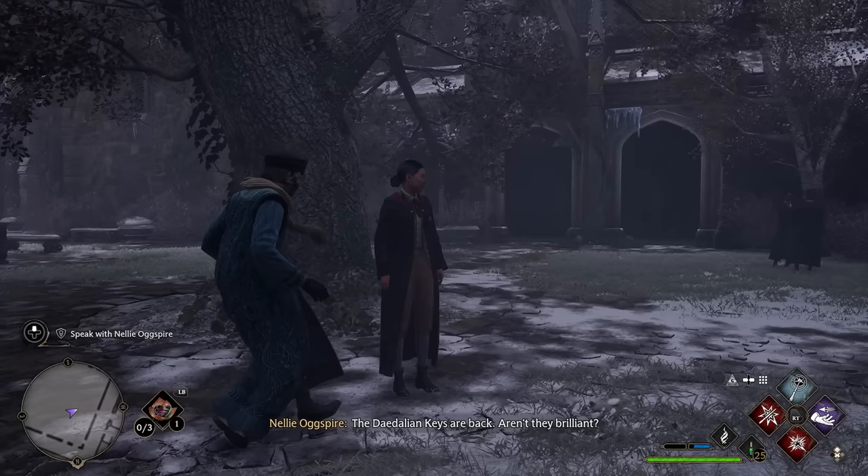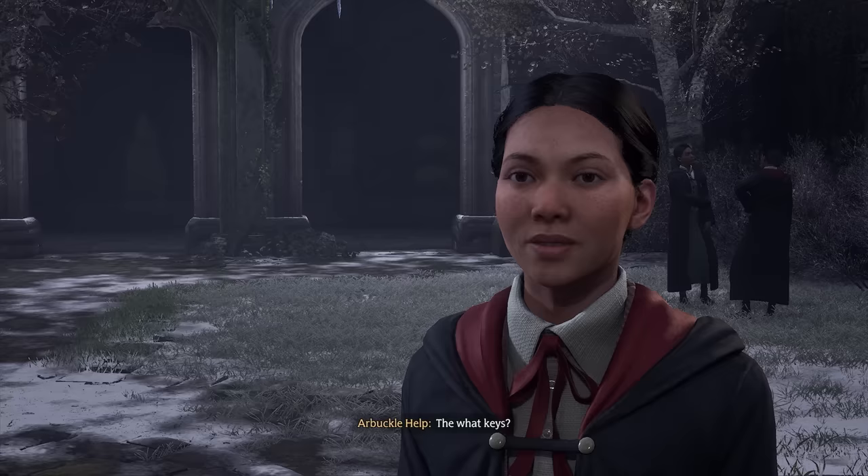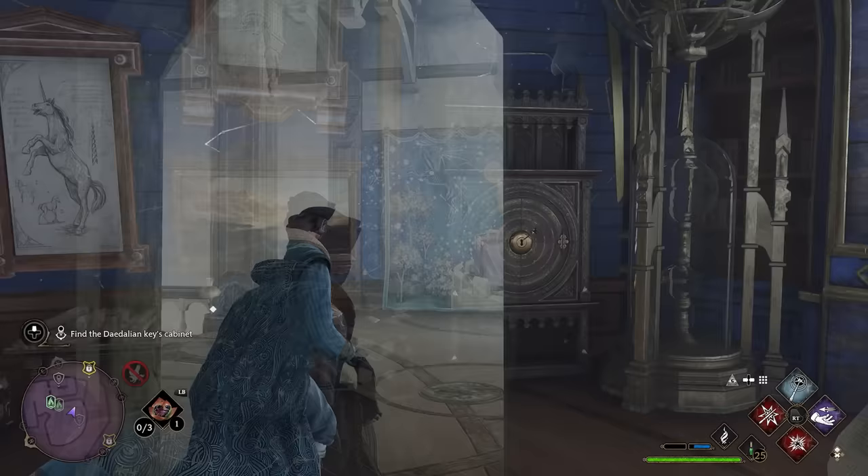Getting your first key will be super easy as all you have to do is start the Daedalian keys quest, available after completing the Welcome to Hogsmeade main mission. Returning to the dormitory for the night, head down to the Transfiguration Courtyard and you'll be able to speak with Nellie and she will give you your first Daedalian key location. It's very easy to follow, so just follow this quest — it'll give you the first one and then we can jump into the second one.